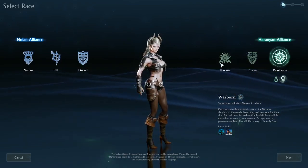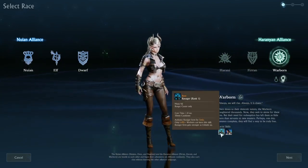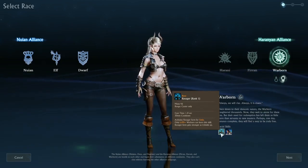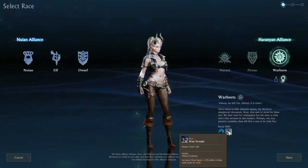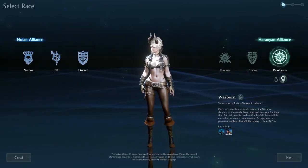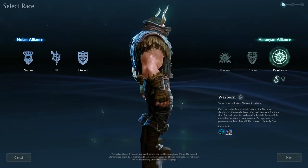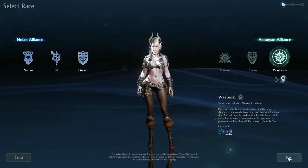We're probably going to create a Warborn. Their racial skills are Ravager — there's a Ravager form — but only level 30-plus Warborn can learn the skill, so it looks like Dwarves and Warborn both get forms. Their other racial skill is Brute Strength, which increases move speed while carrying trade packs. Here is the male Warborn. He looks terrifying. These kind of look like Tieflings. We're probably going to go with the Warborn.